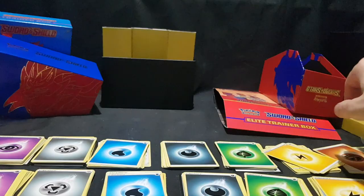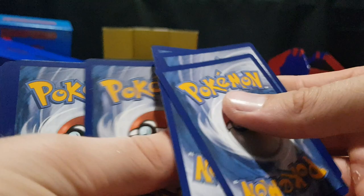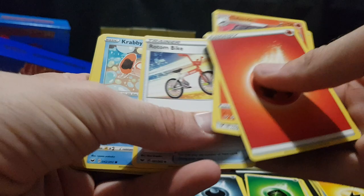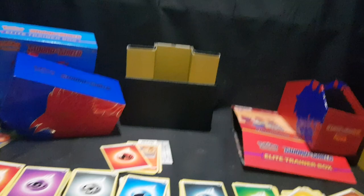And now let's open up the one random packet of cards I bought and see what we've got. There is the code card. Energy, Salazzle, Metal Saucer, Rotom Bike, Krabby, Mincino, Galarian Ponyta, Cotany, Scorbunny — Scorbunny Reverse Foil. And we have a Noctowl.